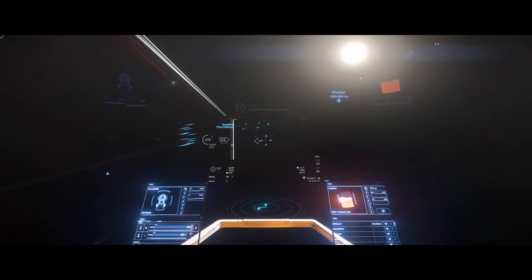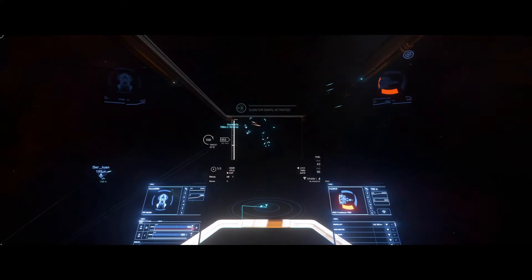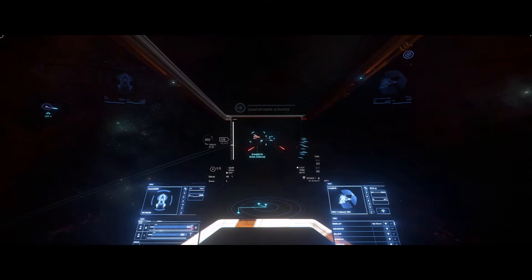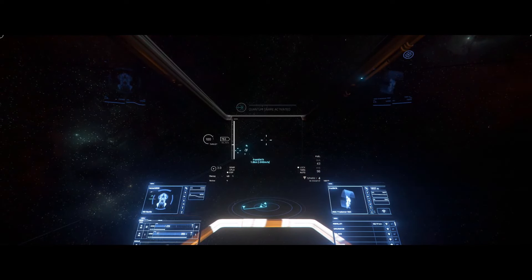If he goes in a straight line, she doesn't. That's good for us, actually. That'll give you guys the opportunity to catch up. Watch out, he does have size three weapons that can be kindled. Rear shield should be down. Rear shield's down.